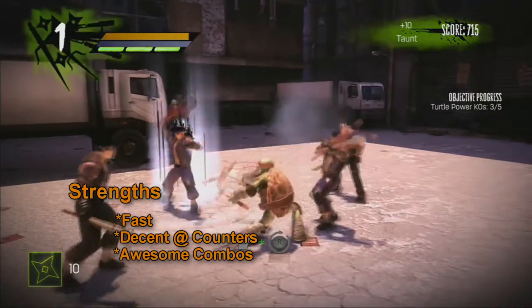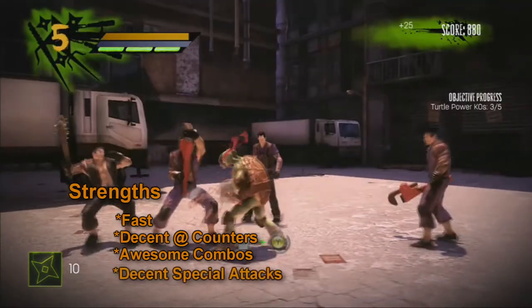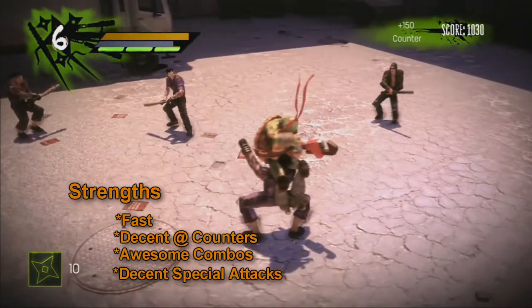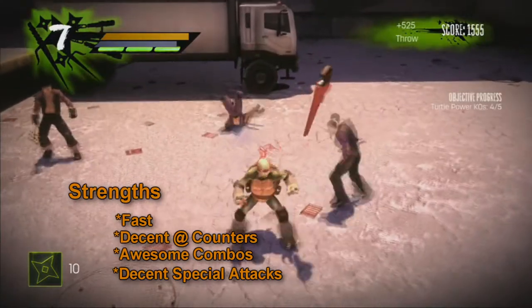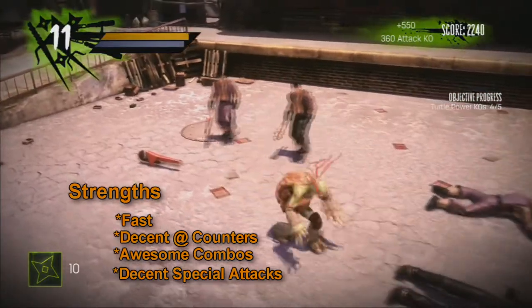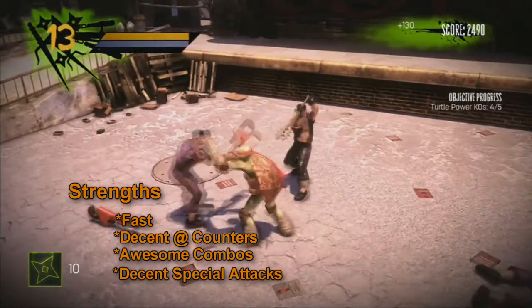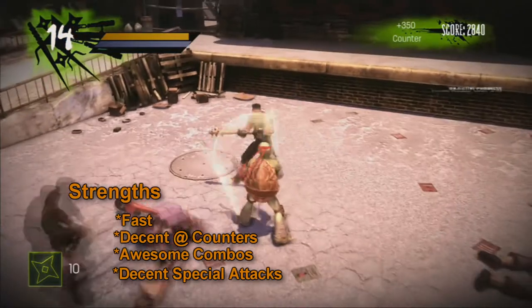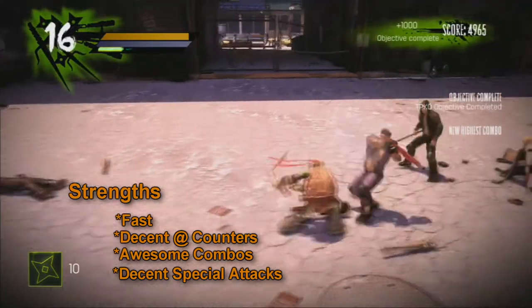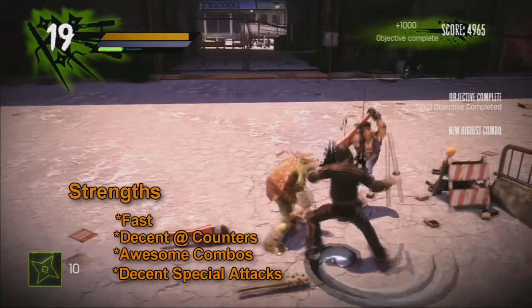He's also got a really strong third tier special attack. Both of them are 360 degree attacks in nature — he'll go down on his shell, put the nunchucks in his feet, and do a 360 kind of area effect attack. It's really, really effective, and both of those are really strong assets of his.